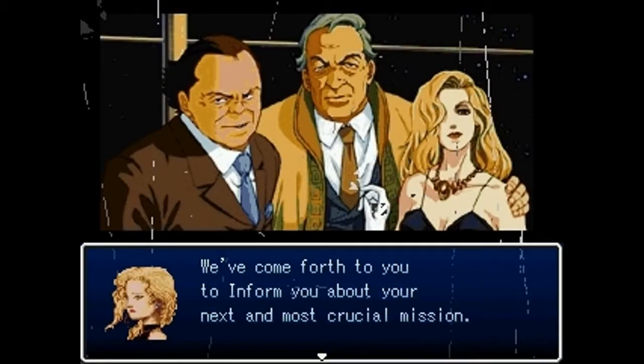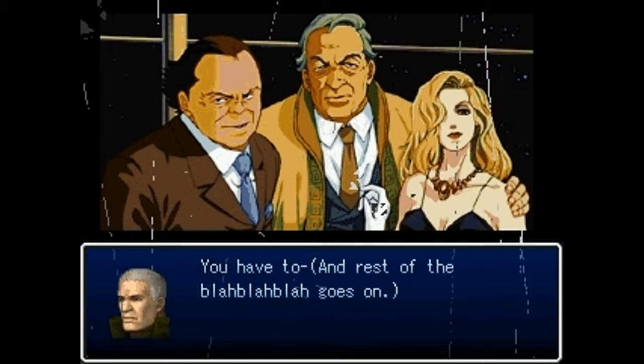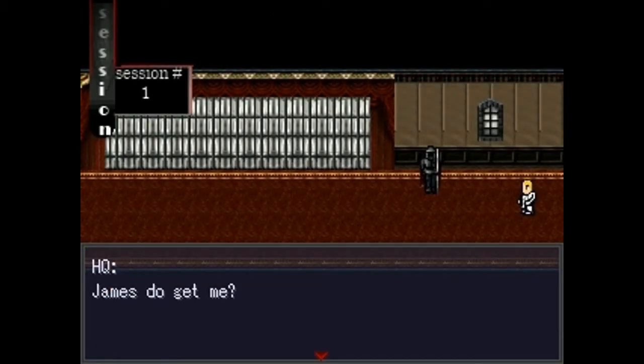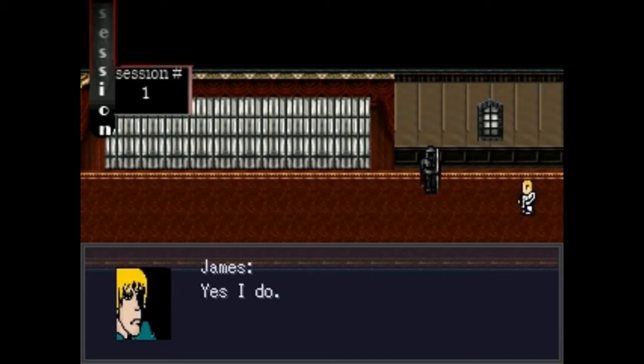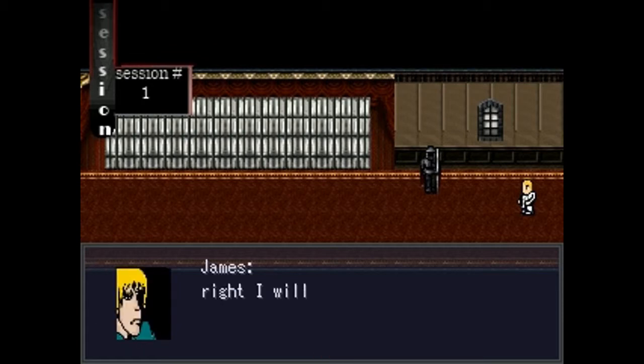Now we're in 80s anime time. Secret terrorism plans going on over there. That's a typo. Wait a second — stop. You have to, and the rest of it blah blah blah goes on. James, do you get me? Yes, I do. I'm already confused. Find the terrorist who's hiding in the library — why did they not do this already? It would have made so much more sense if they did.